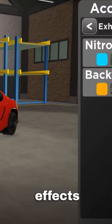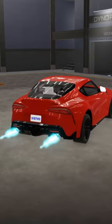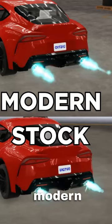We're going to check out the new Nitro effects first. If you go to body customizations and go to exhaust effects, if you're on the game pass you can now select modern as your Nitro effect. This is the normal Nitro effect versus the modern one.